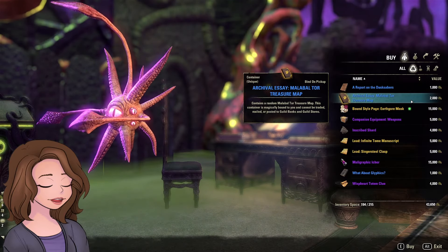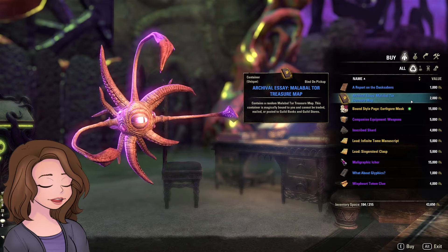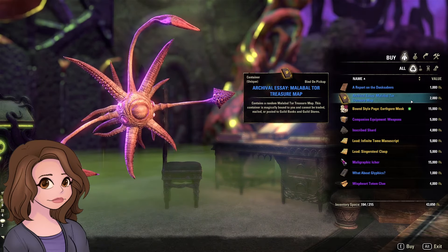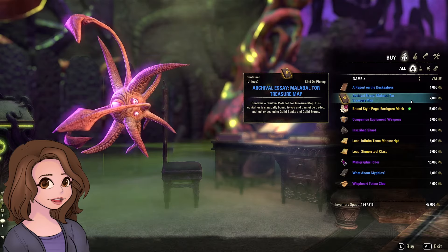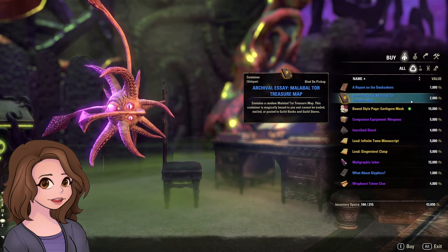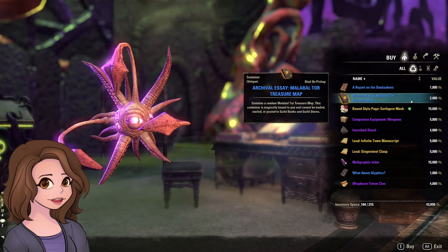Yes, Malabal Tor does drop Spinners, Salvation, and Thunderbug gear. They also drop Ancestral High Elf leads for the motifs, but they're really not a great idea — not at 2,000 Archival Fortunes. You can go buy the maps for a couple hundred gold at Guild Traders. Just do it that way if you really want to.